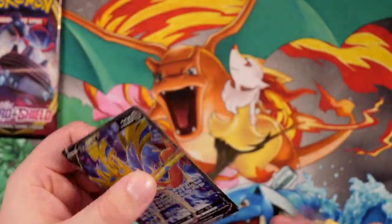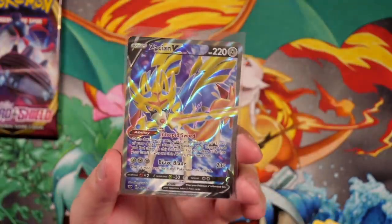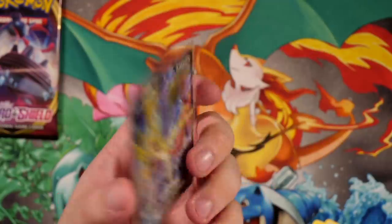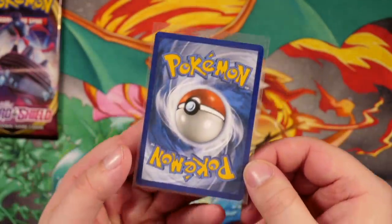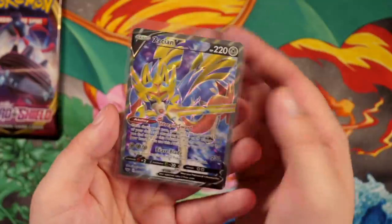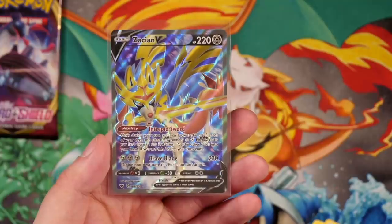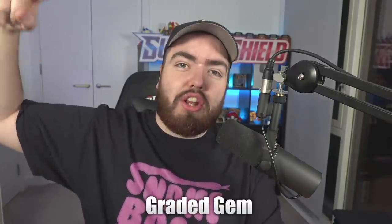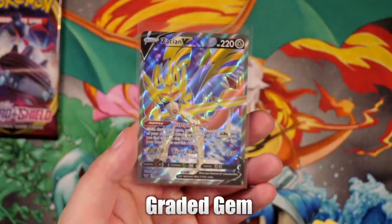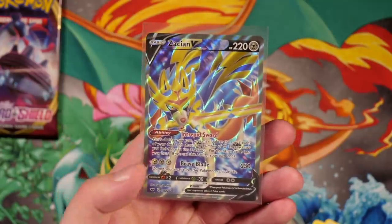This is the second best Zacian you can get — there is one a little bit higher which is the gold Zacian, but I will take the Full Art every single day of the week. Number 195 out of 202. That is a pristine card, guys — that could be one for the graders, that could be one for PSA. Obviously if you guys want to get your cards graded, check out our partner Graded Gem in the description down below. I'm not even mad if that's the only V card we pull this entire video.